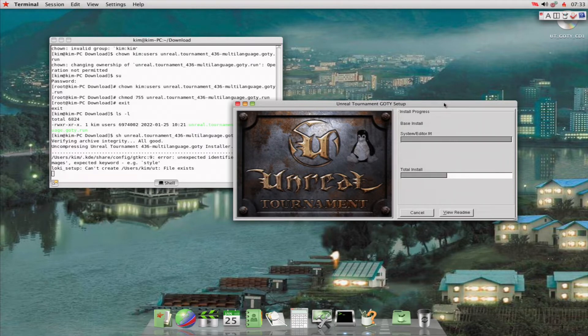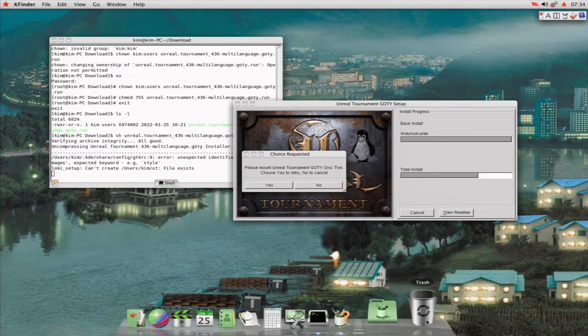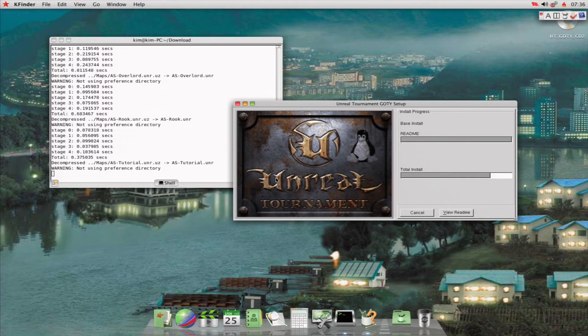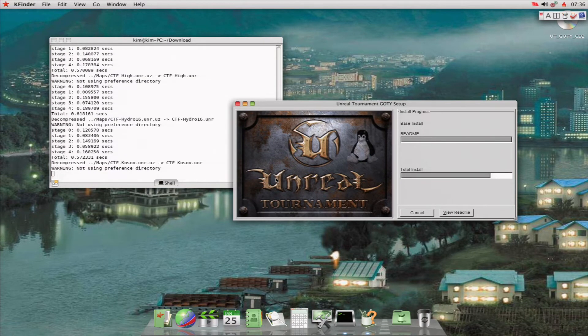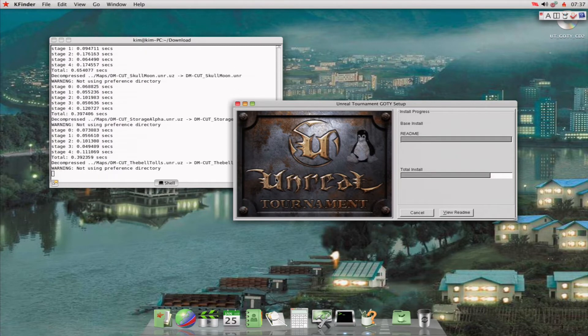On modern distributions, this installer is where things will go off the rails, because a lot of the dependencies that this script relies upon are gone. If you Google around, you can find some efforts by others to update the script, but for the most part you're going to be jumping through hoops to make this work. Most of the time it's easier to install the Windows version under Wine. Unfortunately, Loki Software went out of business shortly after this release. It's a shame, because it seems Valve is the only player out there taking Linux gaming seriously.